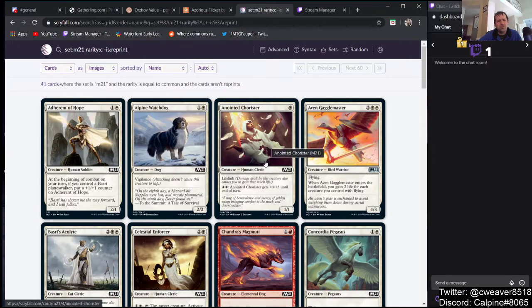Anointed Chorister — a 1/1 with Lifelink. It has an ability where you can give it +3/+3 for 5 mana. I think that ability costs too much mana, so that's never going to see play if I had to guess.